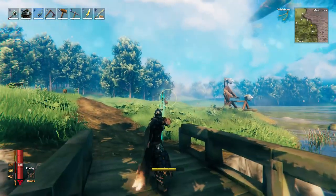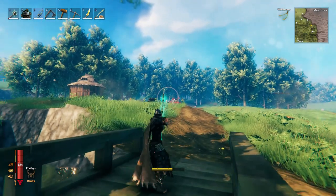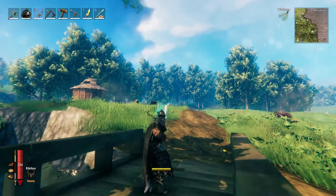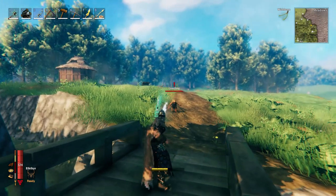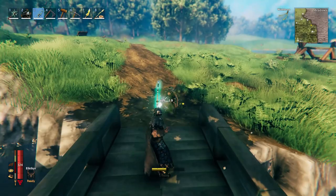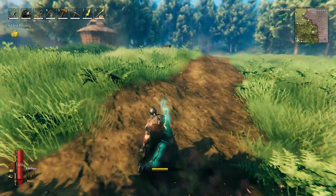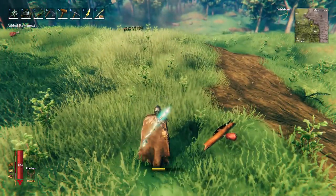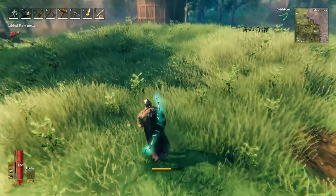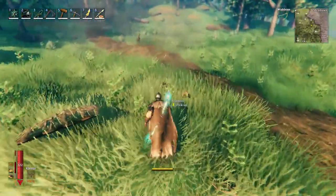Tip number 2: Hunt deer and birds right from the start. Pretty early in the game you can craft the crude bow, which gives you the opportunity to hunt deer and birds. Even if it doesn't seem like you need their resources at this time, take my advice and hunt them. Deer will drop meat and hide that you need to craft weapons and clothes, and birds will drop feathers that are needed to craft stronger arrows. You will need a lot of arrows in the game and because of this a lot of feathers, so don't ignore this for too long.